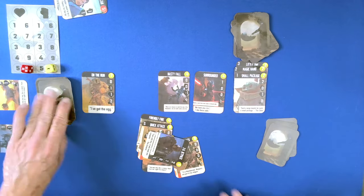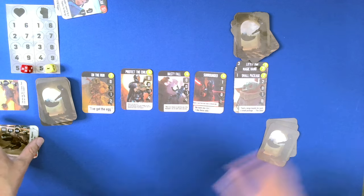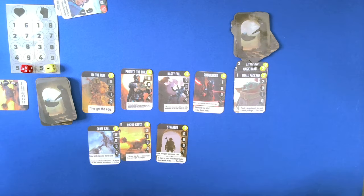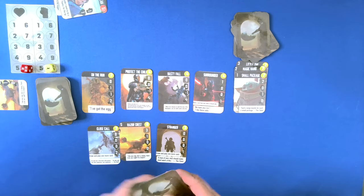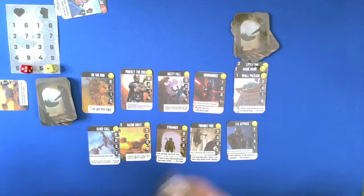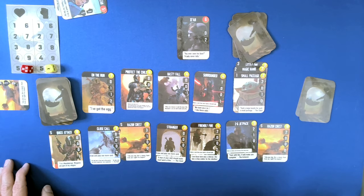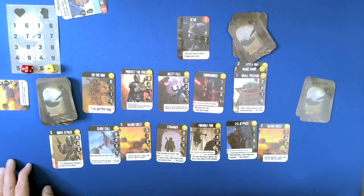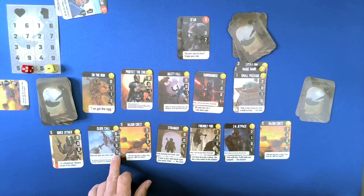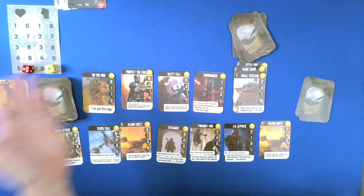Protect the Child. And we have three cards, which we are going to be able to draw two more cards. And ZN is back. You ever seen his face? A lady never tells. So we have seven points and we are going to get rid of ZN right off the bat. We don't need to do any healing.